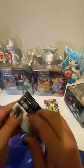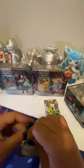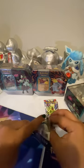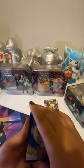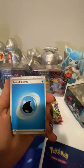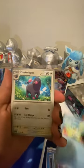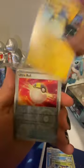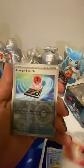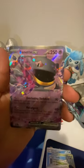Alright, next is Scarlet and Violet. Move that code card out of the way — one to the front this time. Starting off with basic energy: Clauncher, Skiddo, Quaxly, Oinkologne, Breloom, Kilowattrel, Ultra Ball, Energy Search, and Banette. Alright, let's take a look at that.